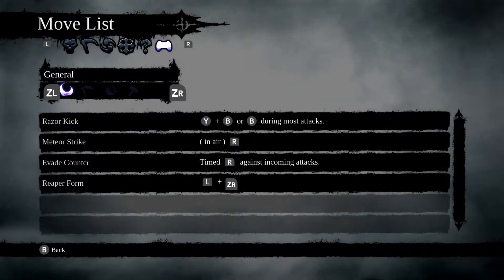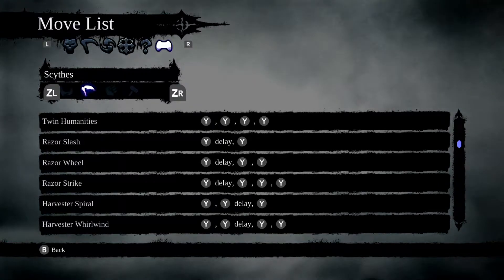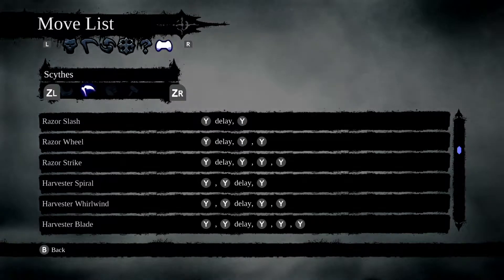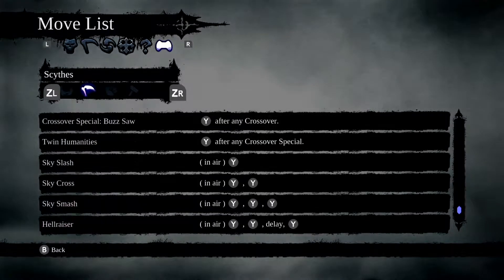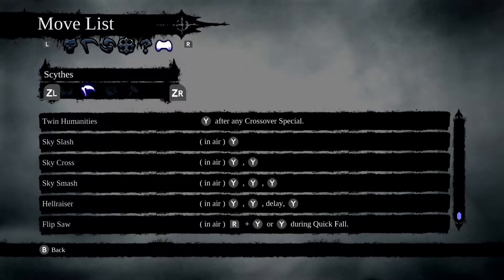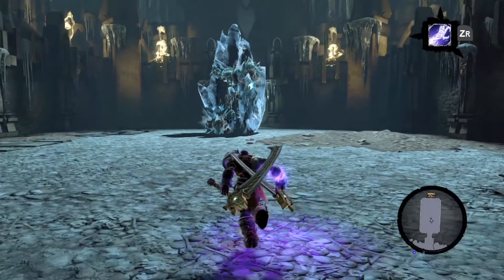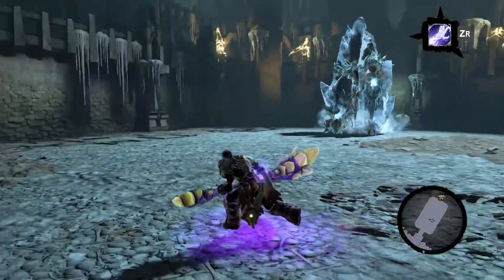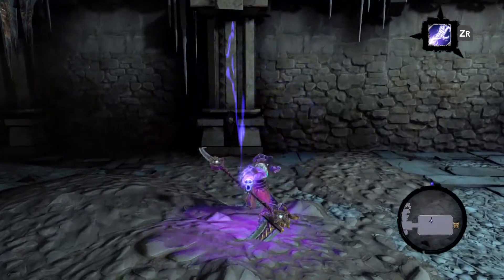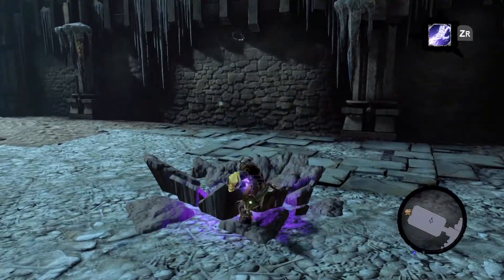There is a move list, and it shows you things like Razor Kick, Meteor, Evade Counter, Reaper — this is everything you can do. Razor Slash, Razor Wheel, Razor Strike — which I think is Y, Y, Y. You've also got Twin Cannon, dodging forward evade, and stuff in the air as well. I haven't tried Flipsaw, which is Y during a quick fall. You've also got stuff with the axe — you can do a normal combo or charge it up. These things are really powerful, and you can also do aerial combos.